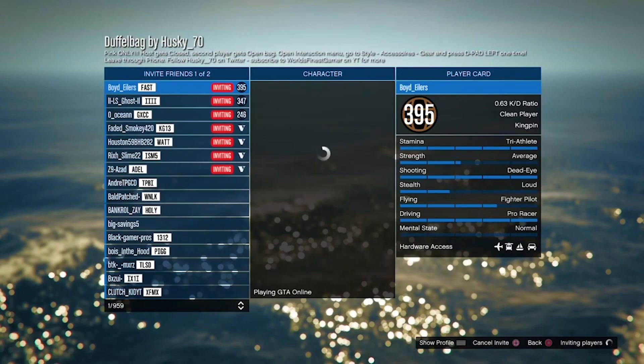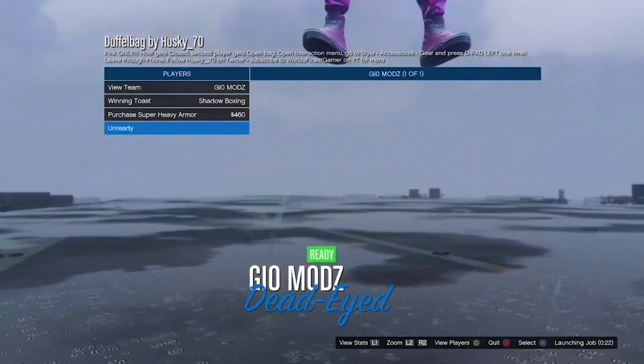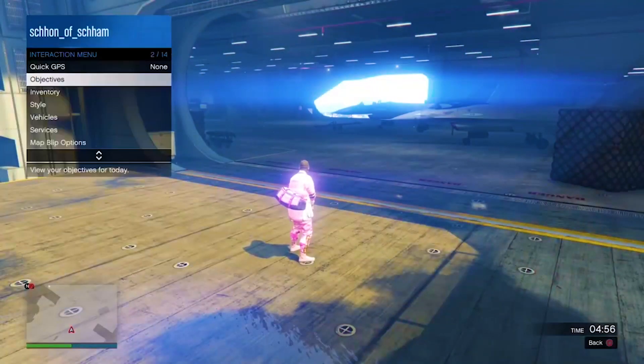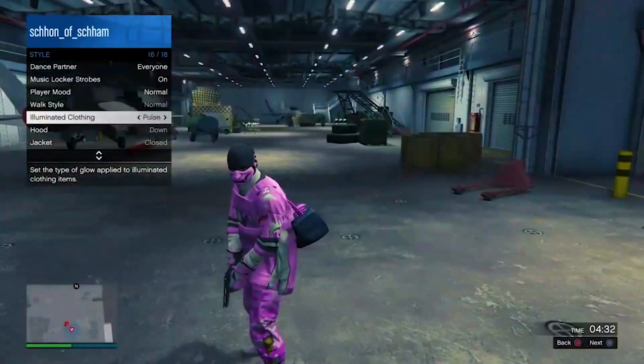Once you guys do load into the job, you need to either invite a random or a friend to join up. Once you guys do load in, open up your interaction menu, make your way over to style, eliminated clothing, and from there spam right on the d-pad for around 20 to 30 seconds. Once you guys have spammed that for around 20 to 30 seconds, simply pull your phone and then back out of the job.